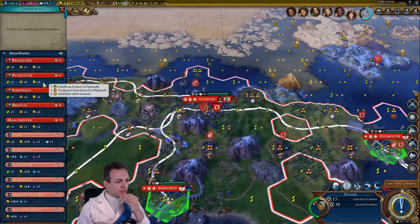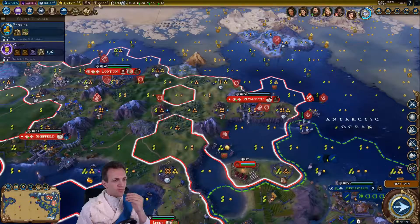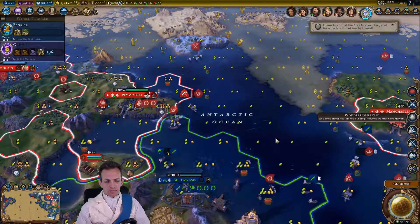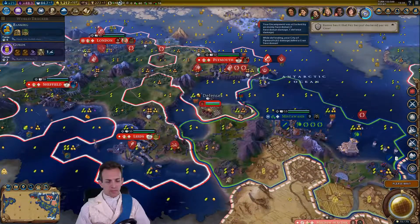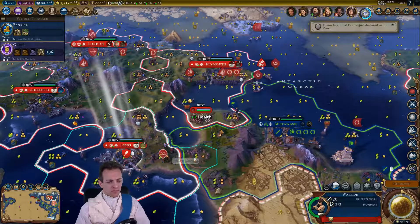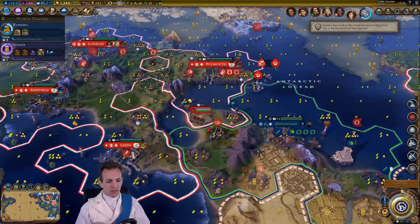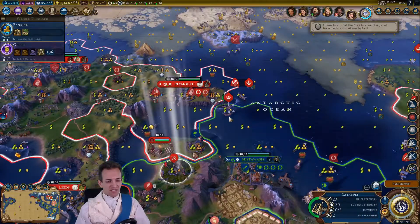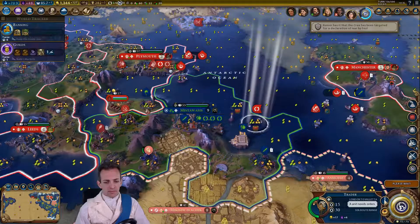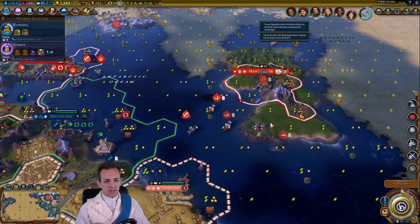I need to give Plymouth some more production for its wonder. We're not going to get gold out of this, but that's okay — gold is not a problem for us at the moment. They're attacking this — I wonder if we can nick that settler. That would be interesting. We'll bring up this catapult, bring up this warrior — all we need is a warrior to take the settler. Finish this off with the archer.